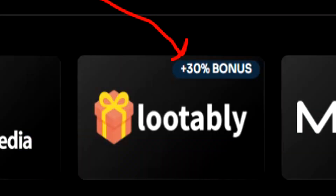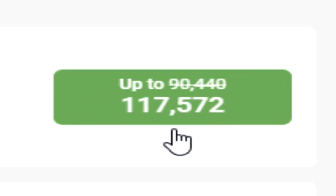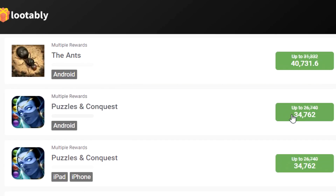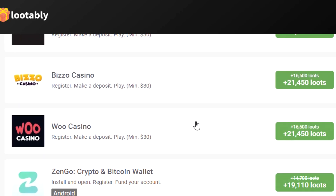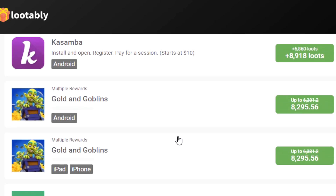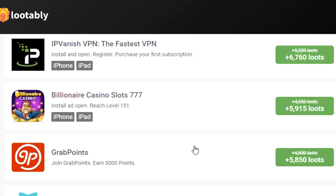Next up, we have the Lootably Offer Wall, which is currently running a 30% bonus. We have a Mafia City offer here that offers up multiple rewards all the way up to $117. I actually cannot believe how high some of these offers go. We have one that's almost $50, one that's $40, $34, and again $34. This is for Android and iPhone — something to pay attention to with offers because they do support multiple operating systems. We have multiple offers here for $21, $19, and it just keeps going down. This is the beauty of these type of offer walls, especially ones that are running bonuses to increase your earning potential even further.